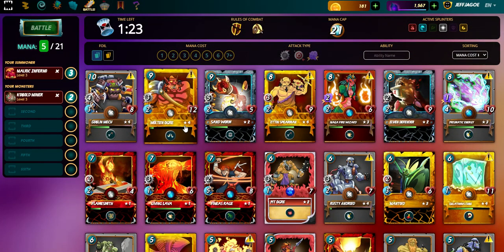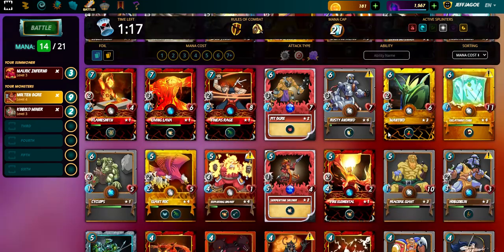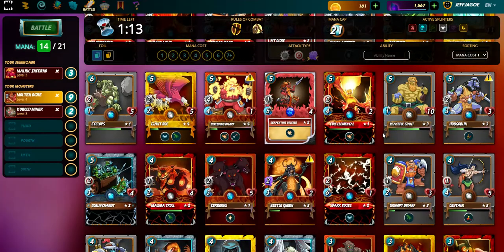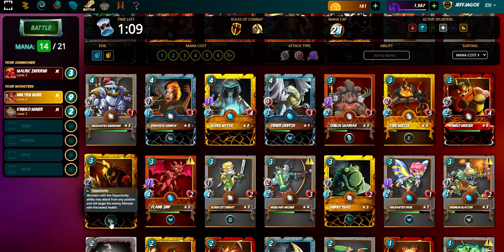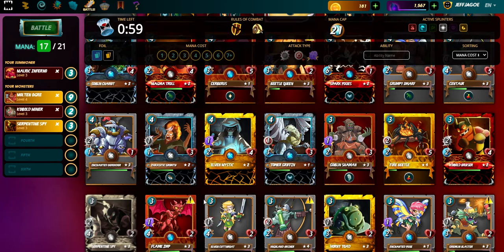Molin Ogre — I've got a level four golden Molin Ogre, always good to have up front. We're gonna put him up front. Now Serpentine Spy has the opportunity ability so he can strike at any time and takes out whoever's got the lowest health. Now we've got four mana left.